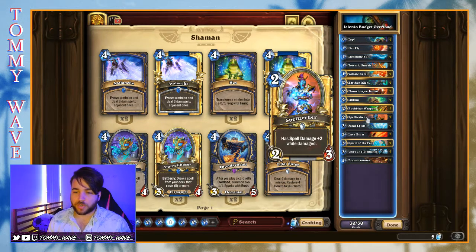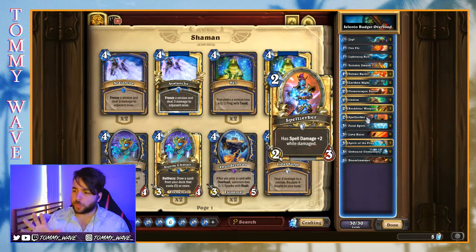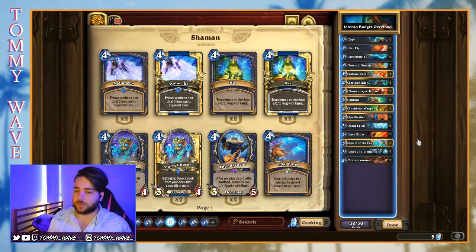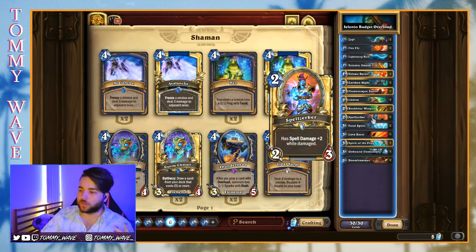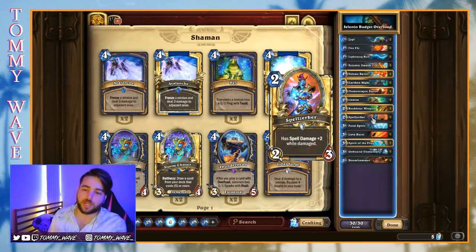We do have Spellzerker as a really interesting two-drop — good body, and if it gets damaged you can potentially start firing off some seven-damage Lava Bursts, four-damage Zaps, and five-damage Lightning Bolts, getting a little bit of extra damage. We'll definitely be keeping an eye on this one, though maybe it would be better if we were just playing a straight spell damage minion like the Kobold, or in a non-budget version, Bloodmage Thalnos.